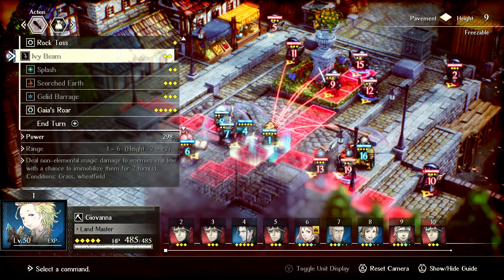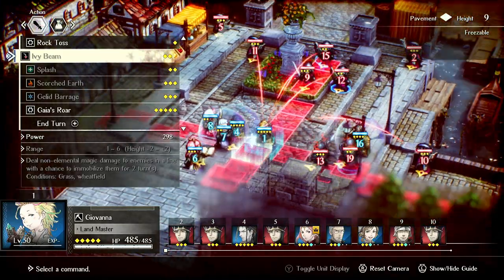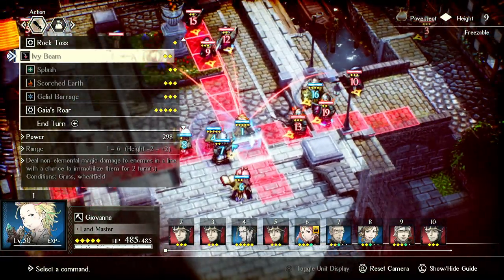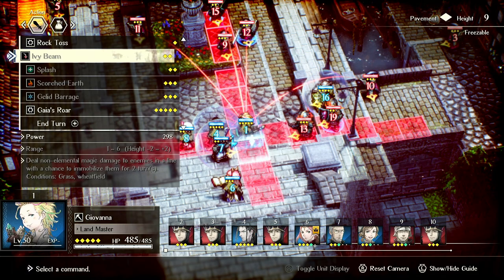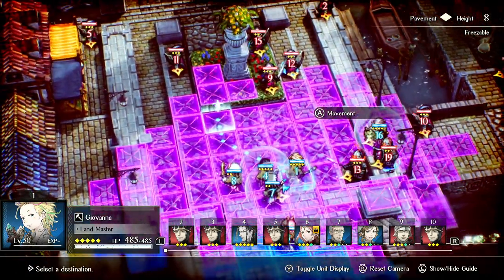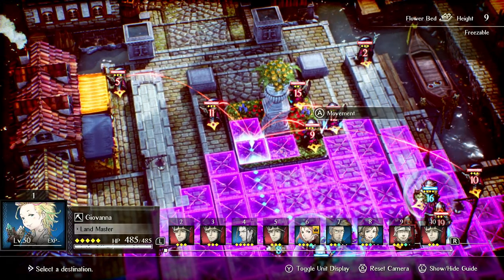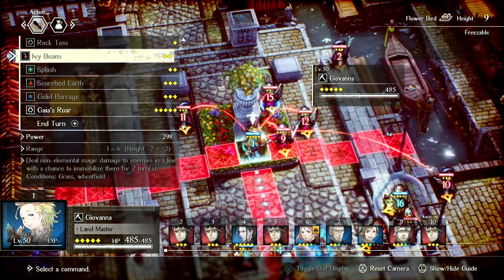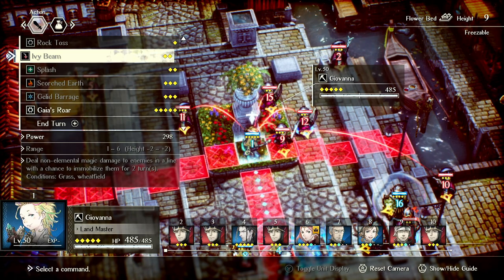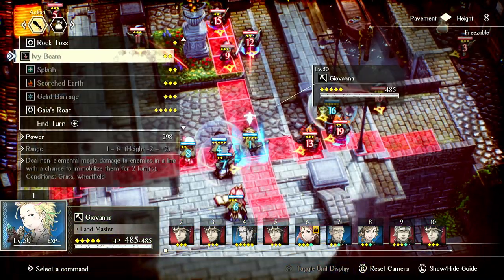Ivy Beam is great when you can use it — the damage is quite good and the chance to immobilize is huge. However, grass and wheat field tiles are quite uncommon. A lot of empty grass tiles tend to be considered flatlands, which is kind of stupid. Flower Bed tiles also don't trigger it, which doesn't make sense. So unfortunately, Ivy Beam is kind of finicky with how it works.